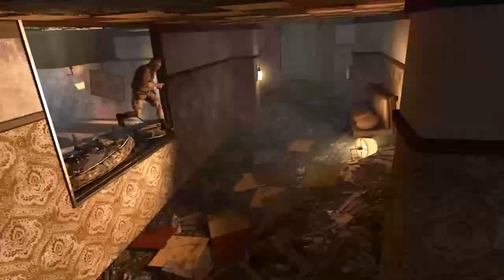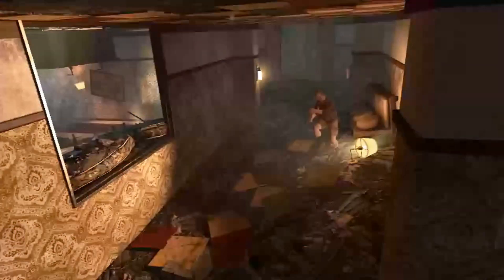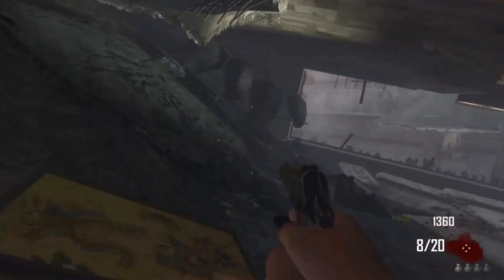Hey, what is going on guys, it's Devious, and today I'm going to be showing you guys an alternate route to get into the mystery box room. A lot of you guys know that once you jump out, you cannot get back in, so this is a really easy strafe jump that will allow you access back into the room so you don't have to run all the way around the map.